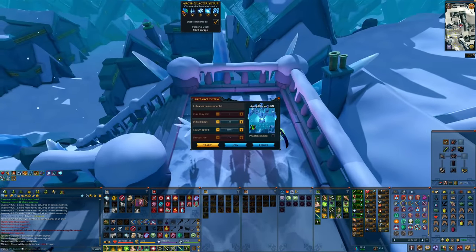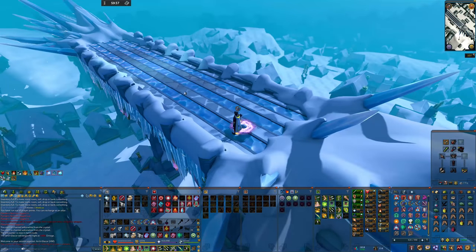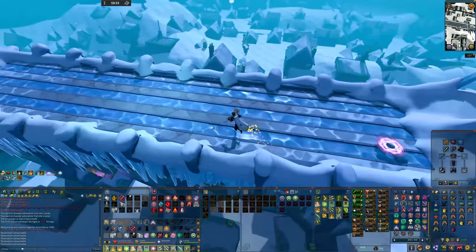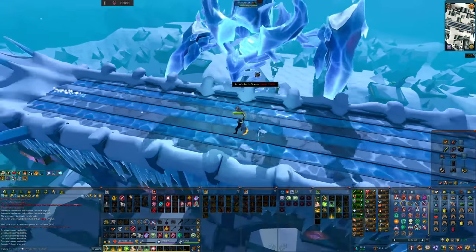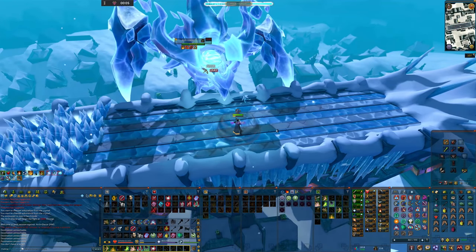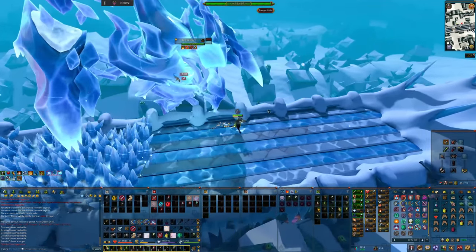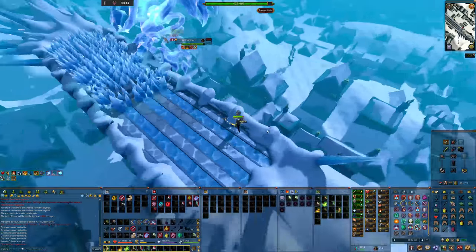At the start of the kill you want to activate your reckless or maniacal aura, sip your overload and get ready. I'm going to go ahead and use death swiftness straight away, though if you want to be safe you can wait a few auto attacks to see if you get the pillars of ice mechanic — which I do, meaning my death swiftness is basically wasted. No matter though, we move to the south-western corner and get ready for the pillars of ice mechanic.